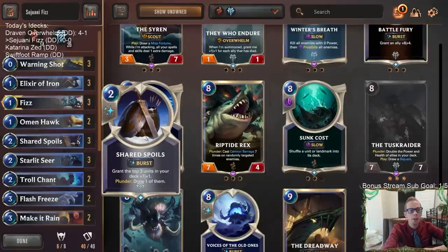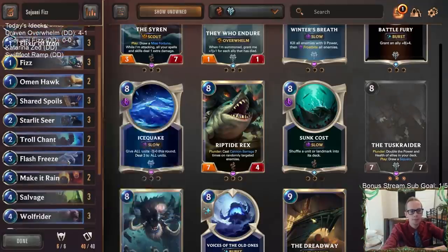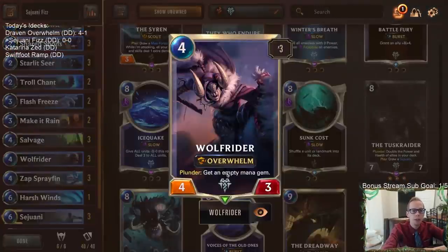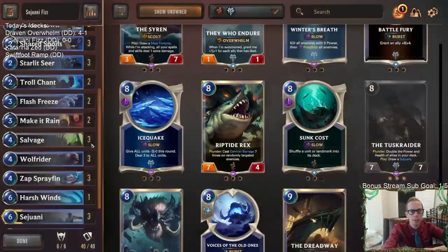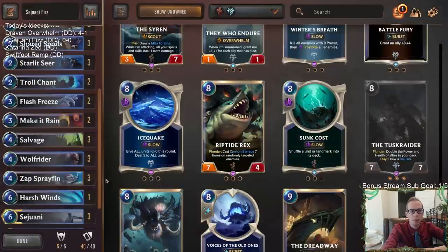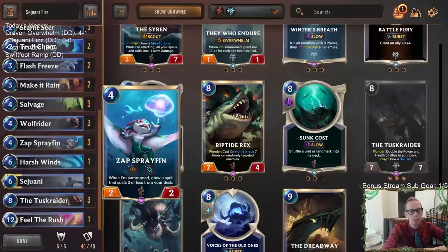We're also going to care about Plunder, and something that mixes with both of those is Shared Spoils — if we have our Plunder, we're drawing a card, plus it's a spell for Fizz and a spell for Starlet Seer. We're going to be using Wolf Rider, caring about Plunder so we can ramp. Wolf Rider has Overwhelm, so if we're making one of our units bigger with Starlet Seer, maybe that's Wolf Rider getting even bigger. Then we have Sprayfin which draws a spell for us.